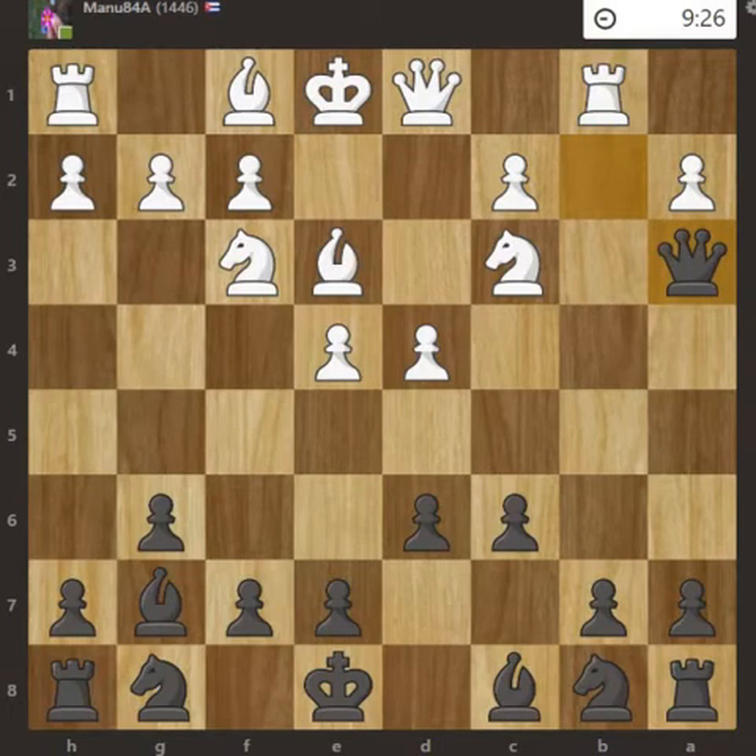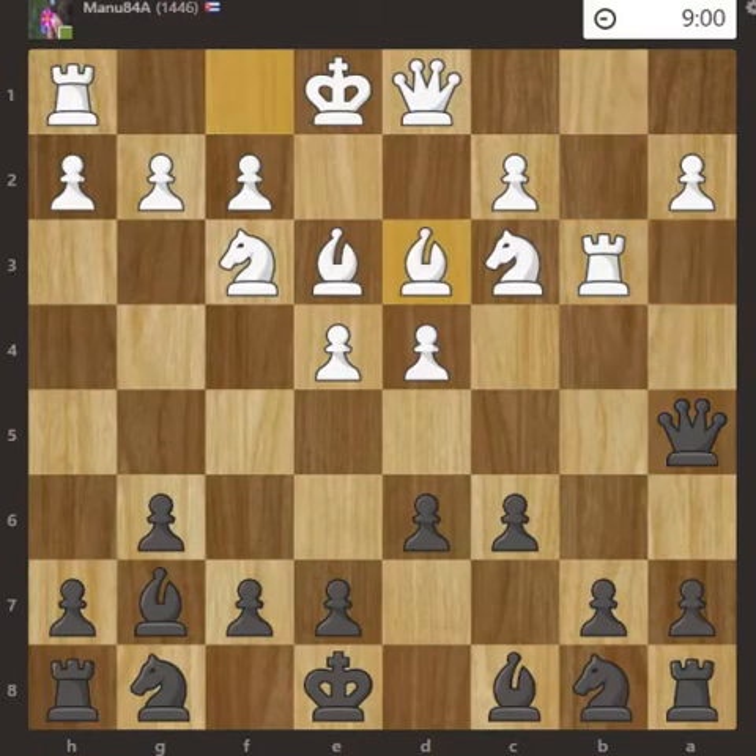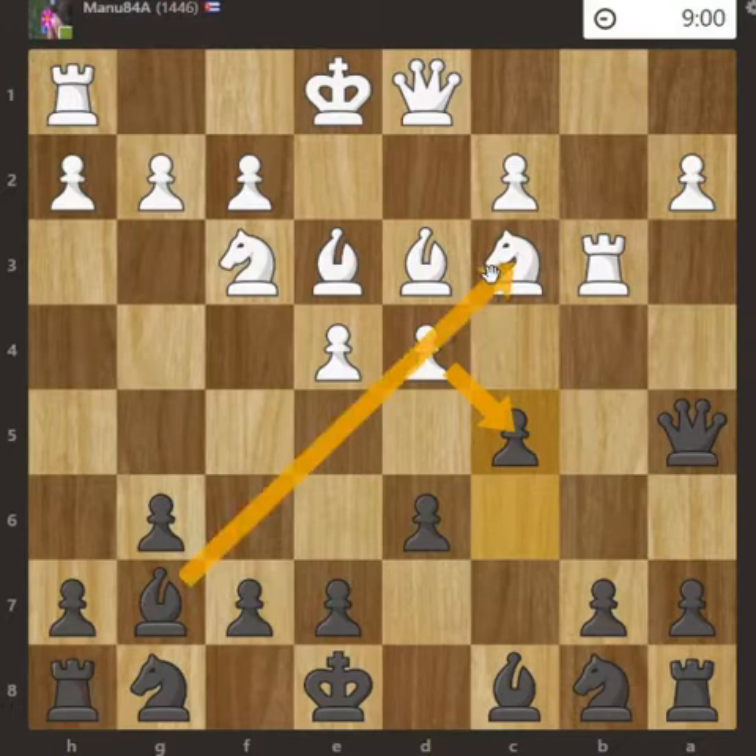Clearing out the way for the queen, Rook to b3 again attacked the queen. The queen had one square: Queen to a5. Then bishop development with Bishop to d3, and pawn push to c5. The idea was that if White captures, I can capture the knight and it won't be recaptured by the rook because the queen can take the rook.